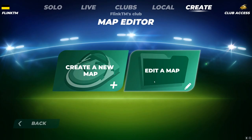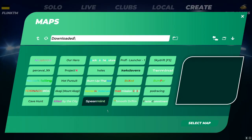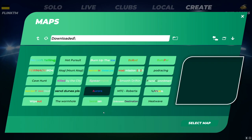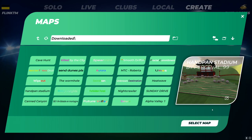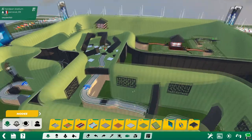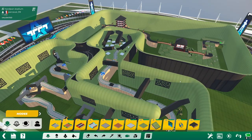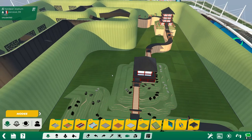After that you can go to Create, Edit Maps and look in Downloaded for the map you downloaded. In my case it was Handpan Stadium, a map with a lot of Japanese style houses and bridges. And if the map isn't protected by a password you can go and edit it.